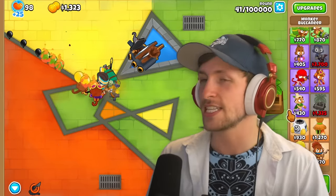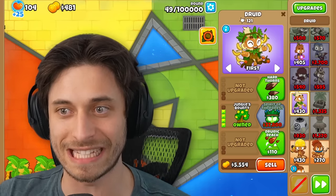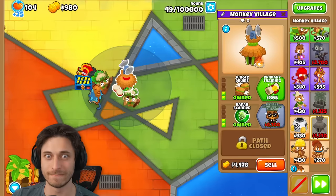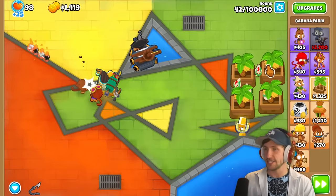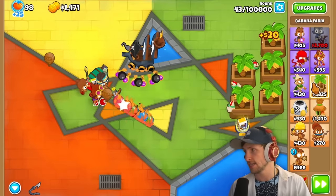You know that conversation we just had, Saber? I'm aware of the irony of it all. As long as you're aware of the irony, I'm very aware of it. But here's the problem — your challenge, I think, is going to get easier as it goes on. My challenge is going to get harder as it goes on.